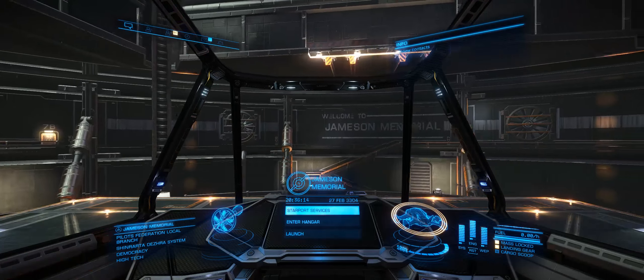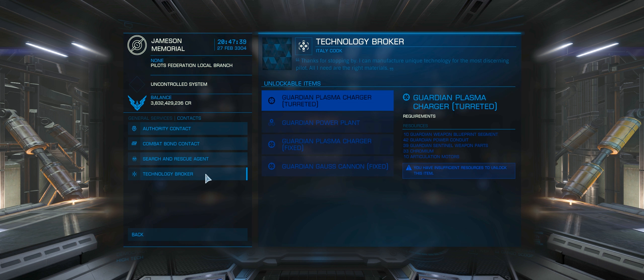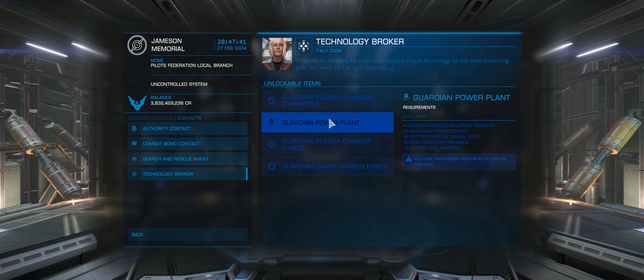The Galnet Audio headline: Ram Tah searching for new Guardian sites? The engineer Ram Tah, a leading expert on the mysterious Guardians, has requested help in locating undiscovered sites from the ancient alien race. He issued a statement saying that artifacts recently delivered to him have been subjected to intense molecular analysis, and as a result he has deduced the possibility of Guardian sites in three specific systems. Galnet then listed three different systems, one of them in the Sinwave sector.